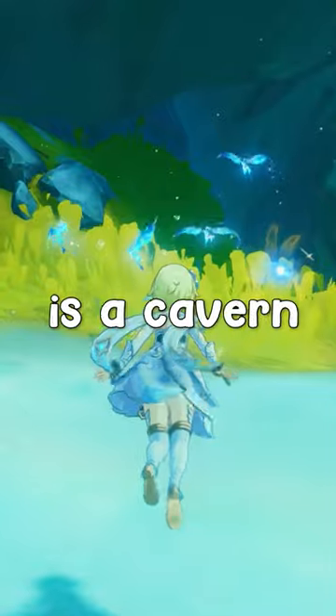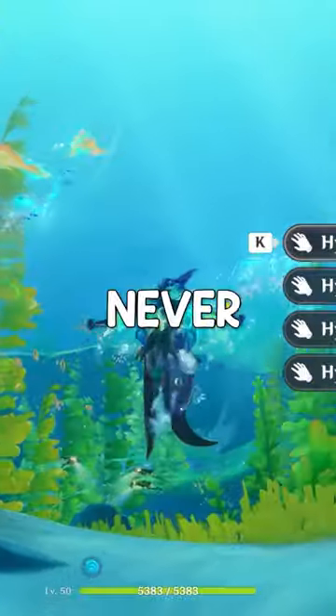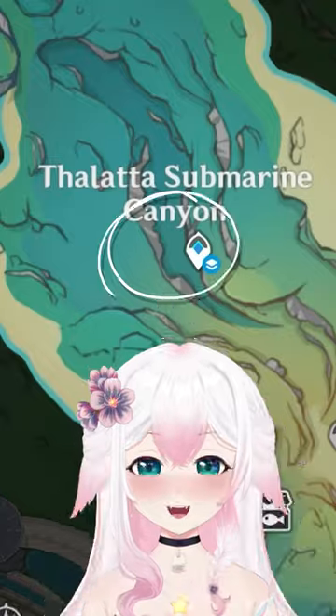Hidden behind this barrier is a cabin with six crystal flies that will never disappear because they're underwater — more than enough for your daily needs.